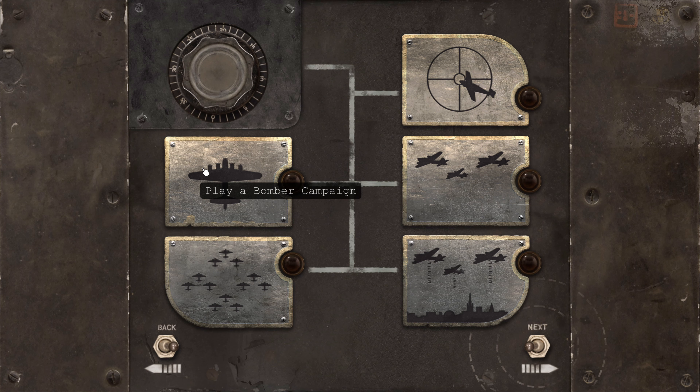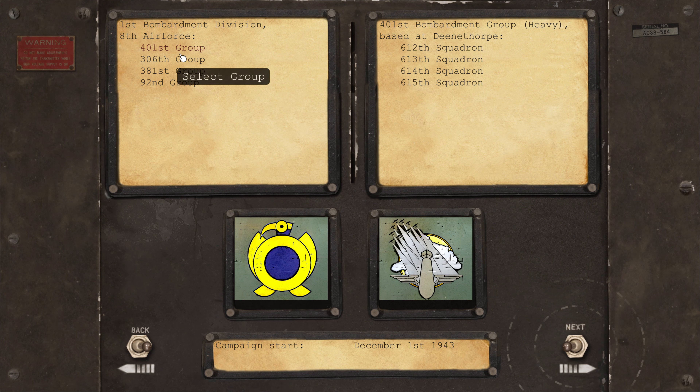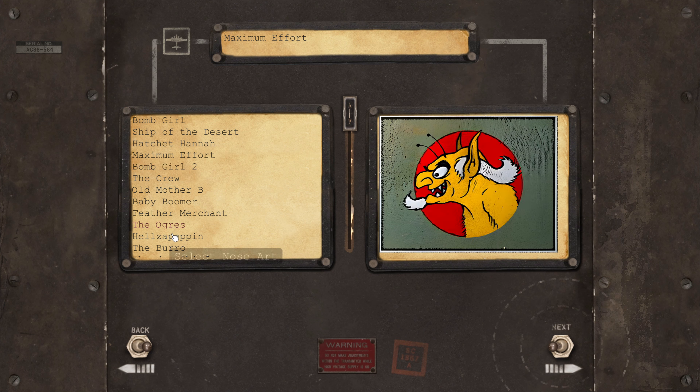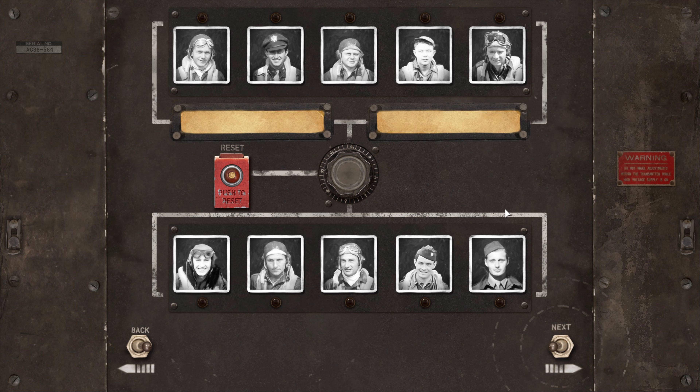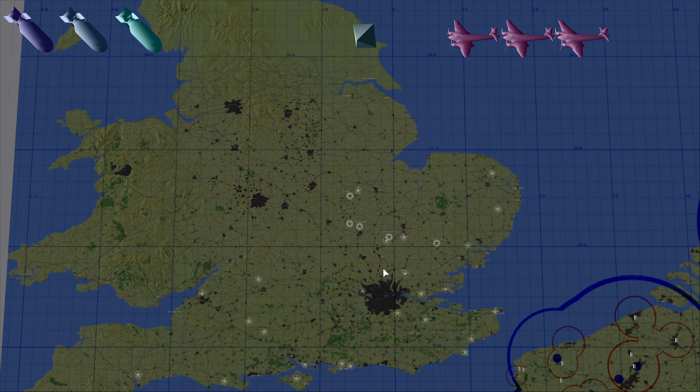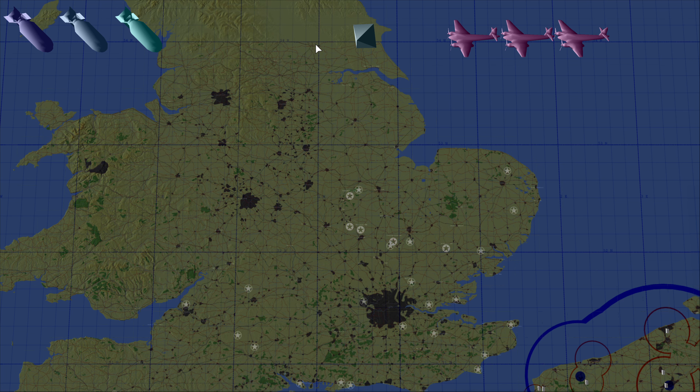Finally, a quick look at the campaign mode. There's both a campaign and an entire squadron mode. Going for an individual bomber, you pick your group — the 401st, 612th division. You can name your plane, put on whatever nose art you like. Let's go for Froggy — this is the Jeebus Bus. You can also rename all of the crew, which is really cool. In the squadron planning mode you can make your own missions.